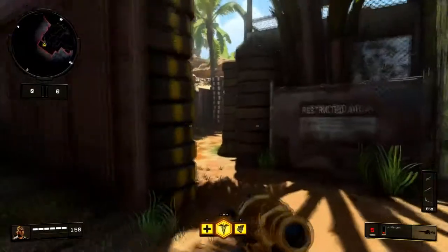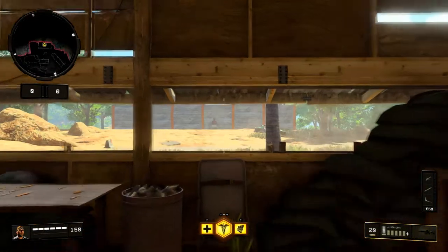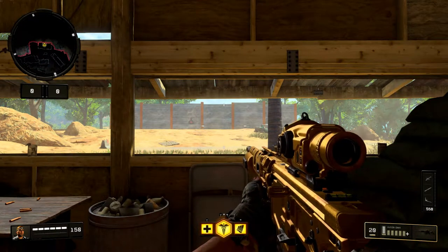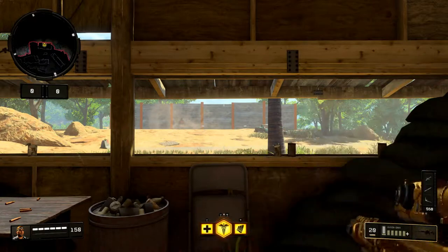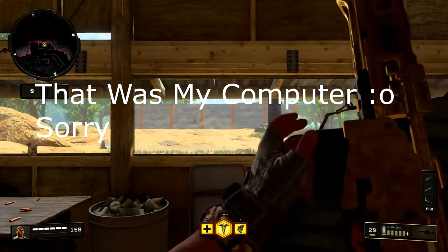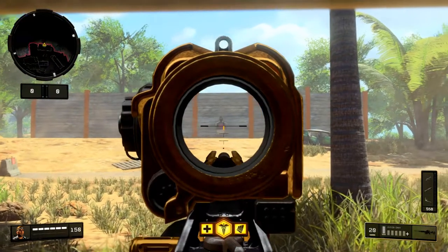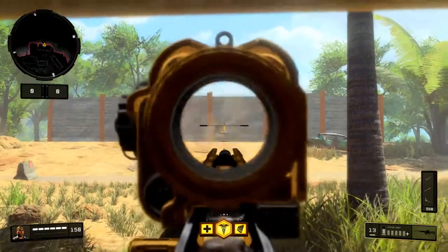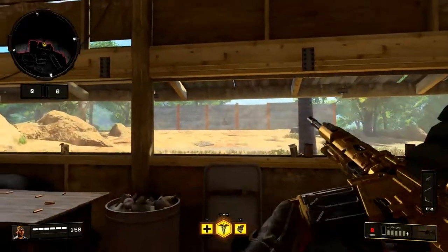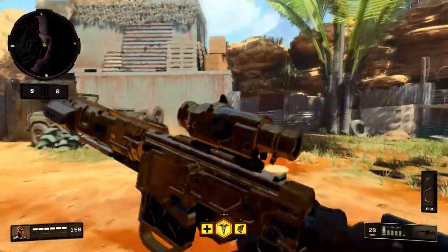The last test we're going to do is the range test — we're gonna see how many times we can hit this target in one clip, just rapid firing to see what the accuracy is like at range with no attachments. Every single shot hit — no attachments on the gun, can't hold your breath, nothing else helping. That was pretty awesome.